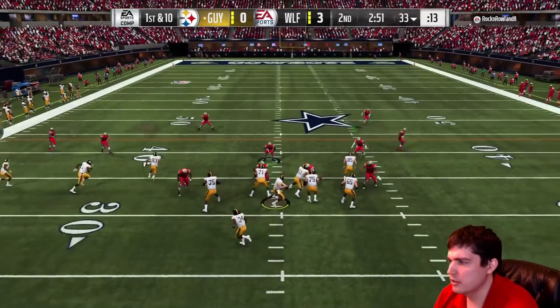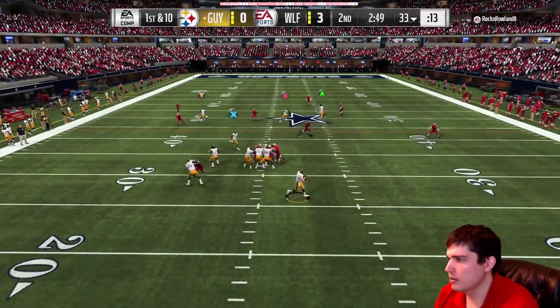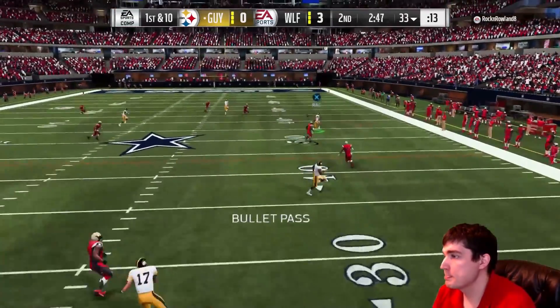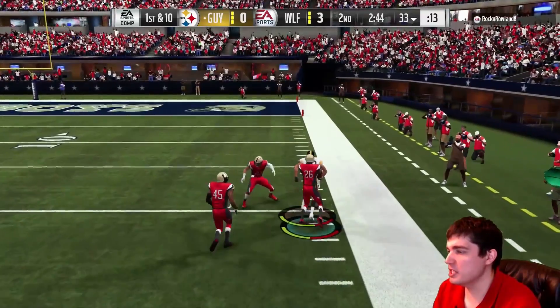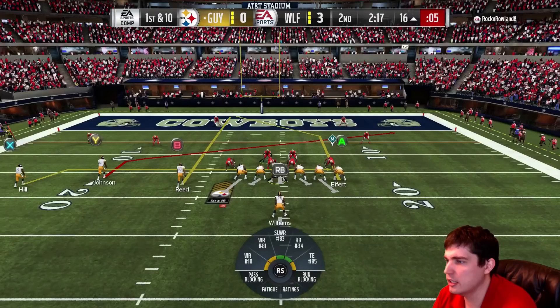With the 93 throw power, good traits there. QB style is pocket, throws tight spiral — no, which is unfortunate. Sense pressure is ideal. And clutch — no, which is too bad. Too bad no clutch on Mr. Rivers.